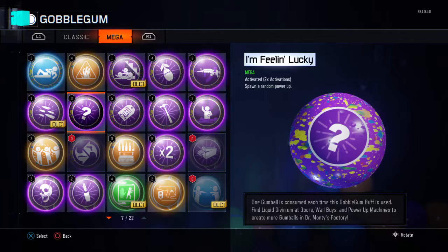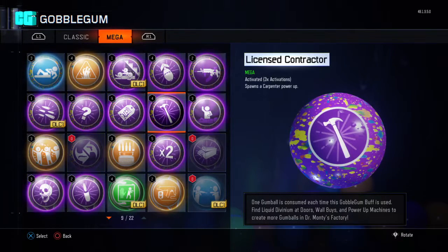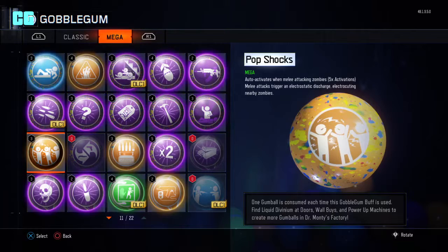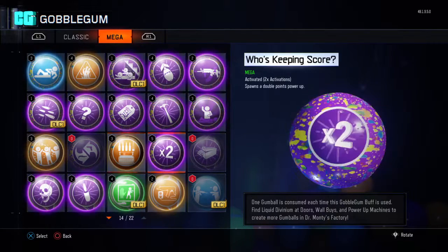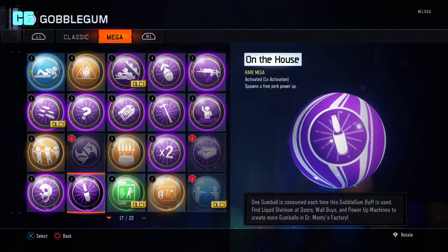Spawns a Death Machine power-up. Fire Sale — yes. Characters' vibes or teammates keep all of the perks. Pop Shocks — auto activates when melee attacking zombies; melee attacks trigger electrostatic discharge, electrocuting nearby zombies — that's got five activations. Can buy an extra perk, which is also decent. Spawned a Double power-up with five.